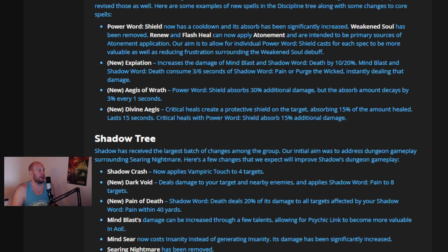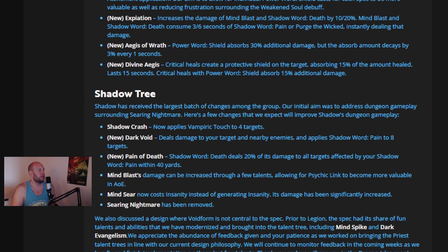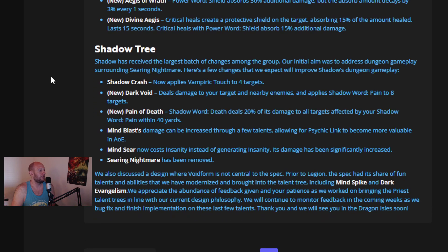Expiation increases the damage of Mind Blast and Shadow Word Death by 10-20%, and they consume 3-6% of Shadow Word Pain or Purge the Wicked, instantly dealing that damage — that's going to be a pretty big single-target hit. New Aegis of Wrath: Power Word Shield absorbs 30% additional damage, but the absorb decays by 3% every second. Divine Aegis: critical heals create a protective shield absorbing 15% of the amount healed, lasting 15 seconds — that's a Wrath of the Lich King mechanic returning.